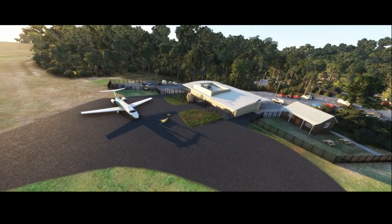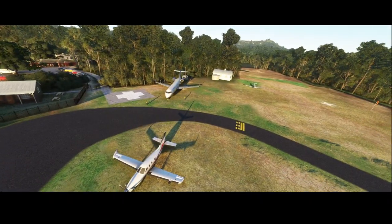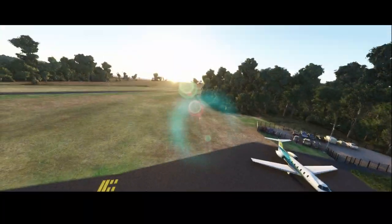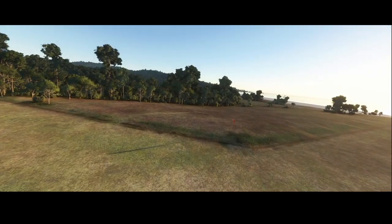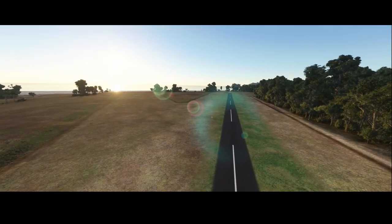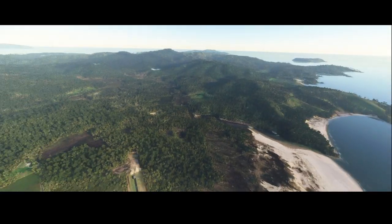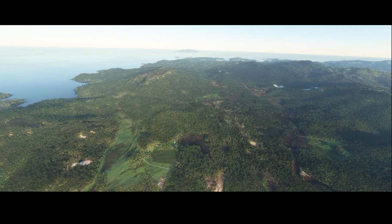Facilities are there — there's a pushback truck available and parking spots available. I didn't see a refueling facility here, but hopefully there's one nearby. There are some minor details like the windsock and some nice sunshine, which is really cool because it's very close to the beach. It's on an island, so if you take off here you've got beautiful scenery to fly around.